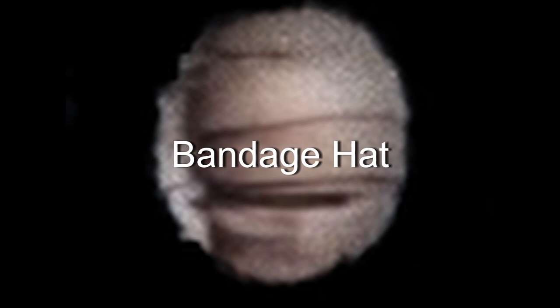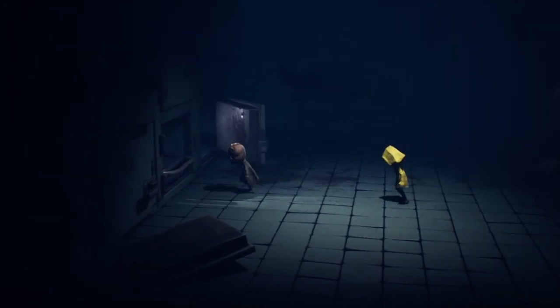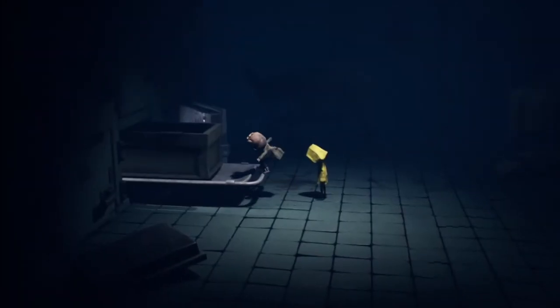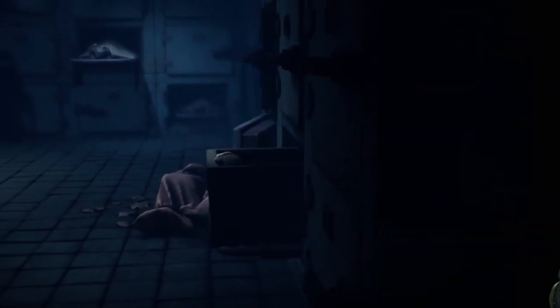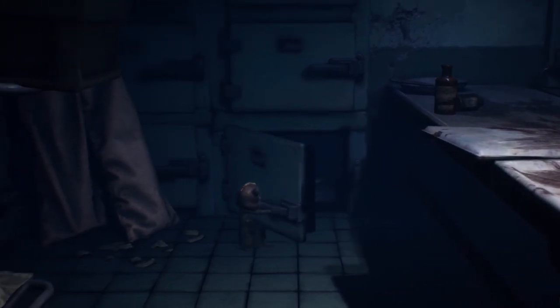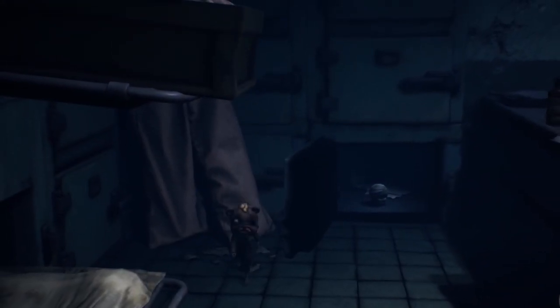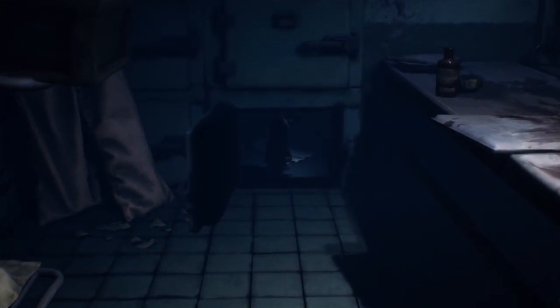Hat number nine is the bandage hat. You can find this in chapter three, the hospital. After you get past the first encounter with the doctor and you fall from the ceiling into the morgue, you will go through the locker. I researched that term — the name for the individual holding cells for the bodies in a morgue is called the locker. Anyways, once you go through the locker to the left side of the morgue, go to the left side of the table in the middle of the room and open the bottom locker to find the hat.